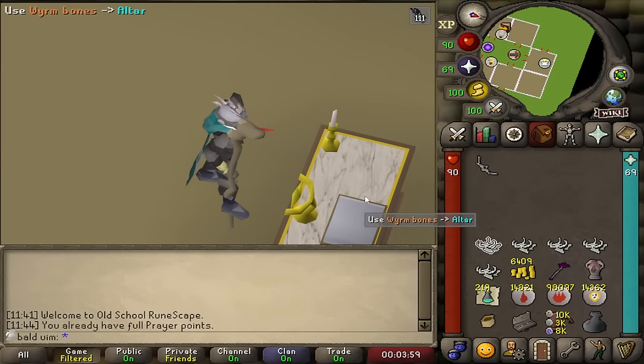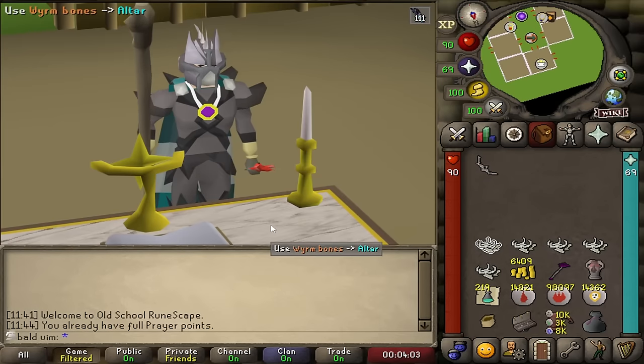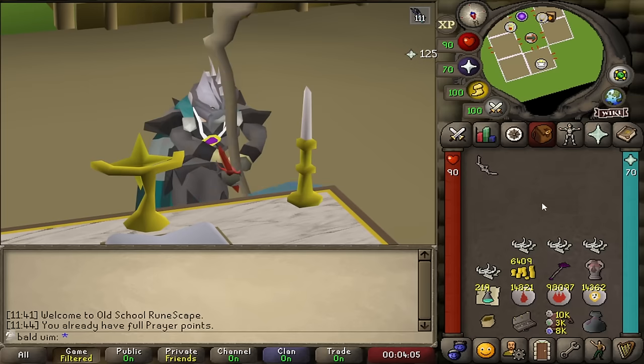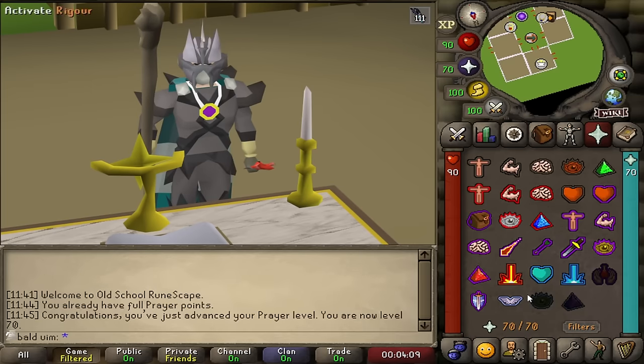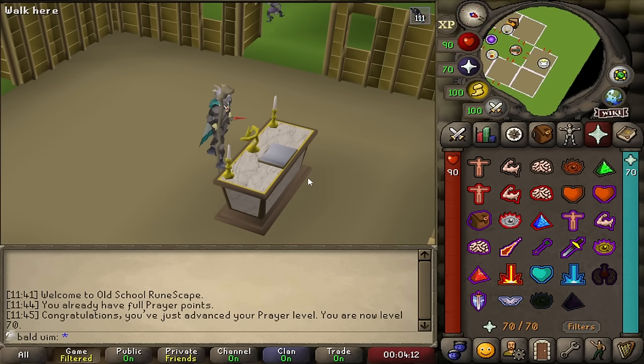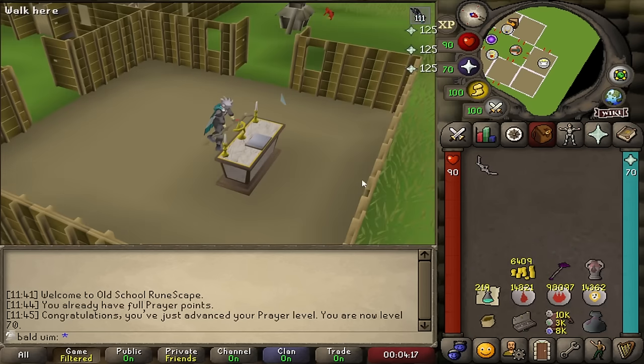When I use this bone on this altar, this grind's primary objective has been completed. 70 Prayer! We can now use Piety! I can't believe I did the entirety of Gauntlet without Piety.